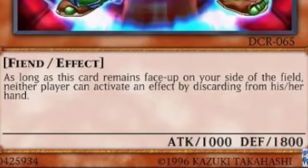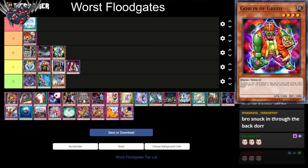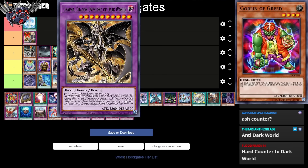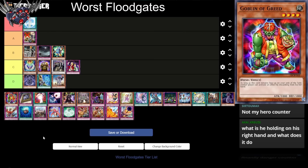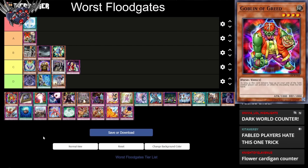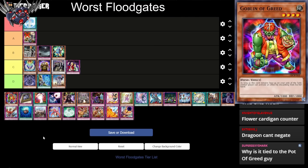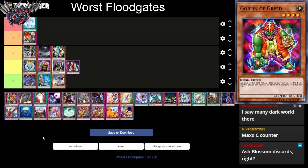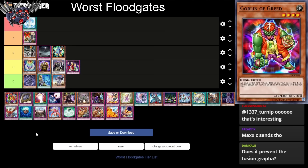Goblin of Greed: as long as this card remains face-up on your side of the field, neither player can activate an effect by discarding from their hand. It has 1,000 attack and 1,800 defense. It's a dark world counter — literally a danger counter. This is so specific because it only works against incredibly specific archetypes, since most decks don't discard for cost. However, it technically works versus Tier Lumens, since a lot of their cards have discard costs. And Ash Blossom is technically a discard effect — it's an anti-hand trap. Because they technically discard themselves.